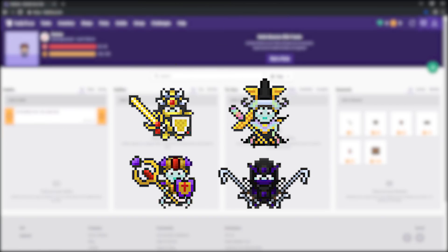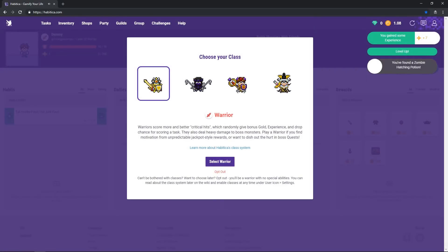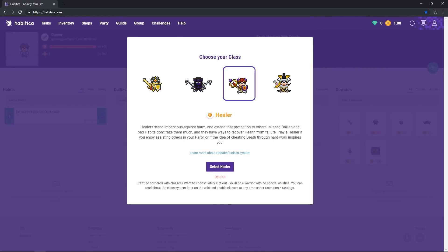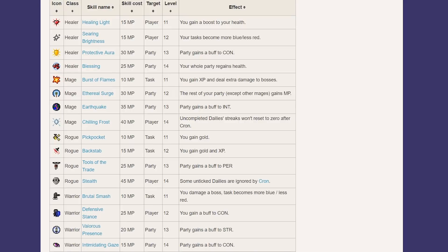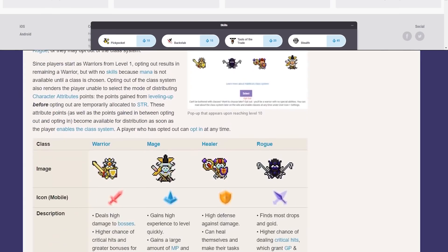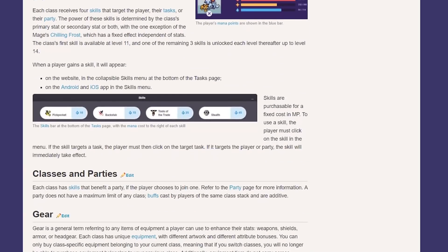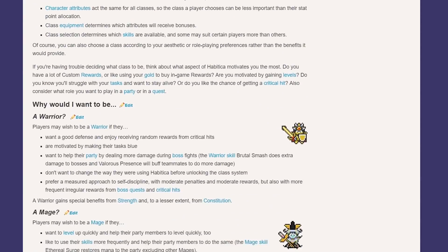Finally, I'm going to quickly go over the class system. Once you hit level 10, you will be able to choose between becoming a warrior, mage, healer, or rogue. As you level up past level 10, you will also learn different skills. Casting these skills will use mana from the mana bar I mentioned at the beginning of this video. I encourage you to read into the strengths and weaknesses of each of the classes once you hit level 10 and see what kind of gameplay you'll enjoy the most.